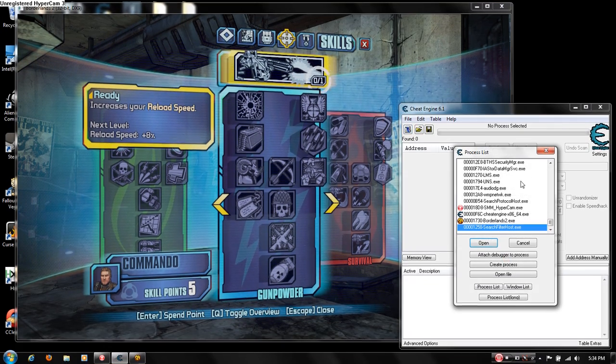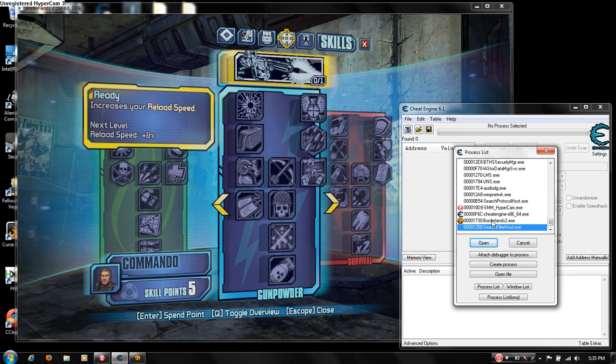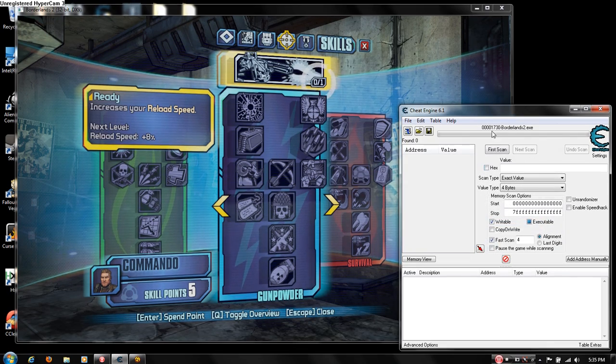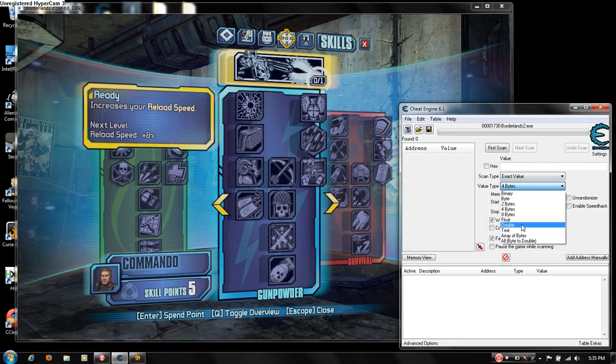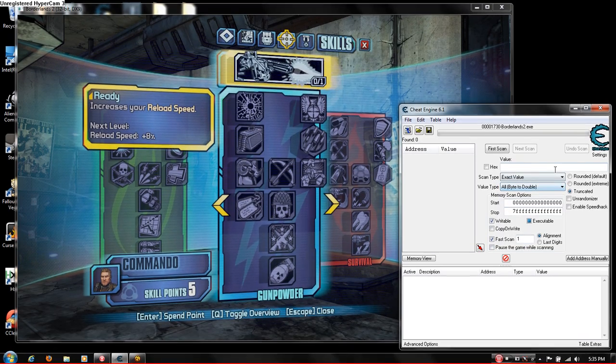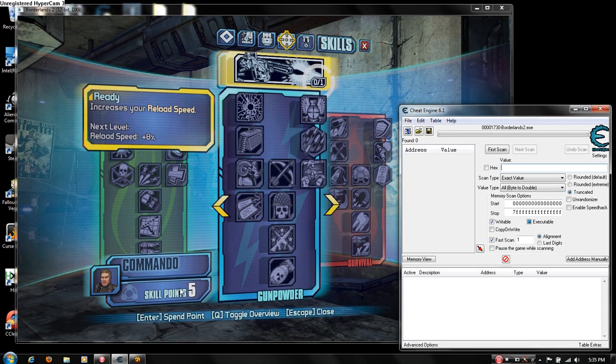Go to Cheat Engine while Borderlands is running. You can alt-enter to get into the window of Borderlands 2. Open Borderlands 2 with that, set it to exact values, all bytes, and then search for the value of your skill points.